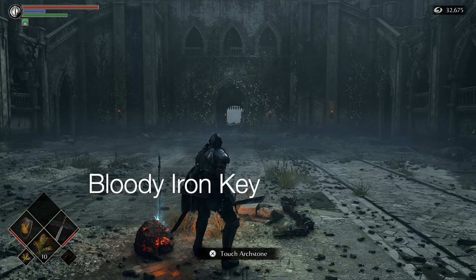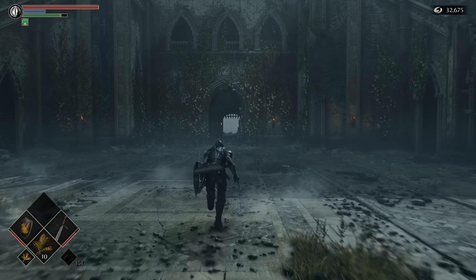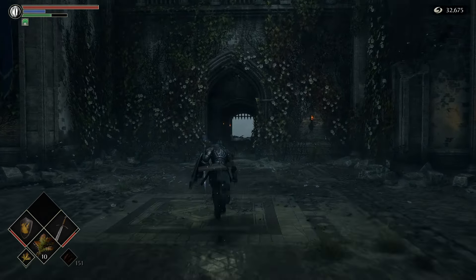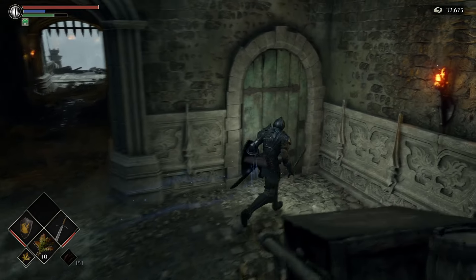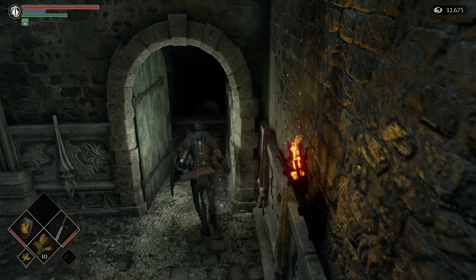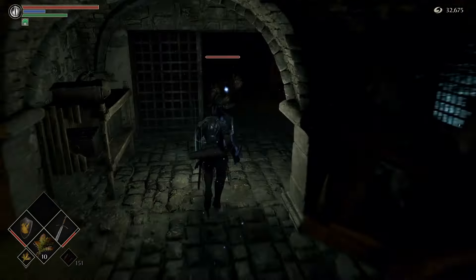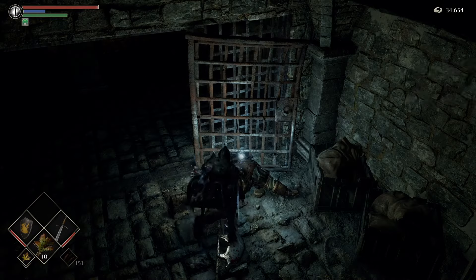With all the official's gear in place and the iron key ring, head from the Tower Knight archstone backwards. Just on the right here is an inconspicuous looking door which can be interacted with and opened with the iron key ring. Down here in the cellar dungeon we will fight another fat official who will give us the bloody iron key.